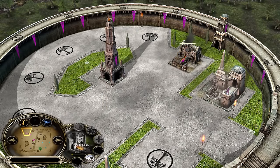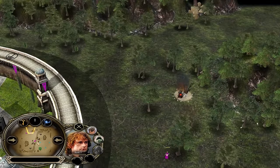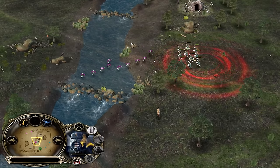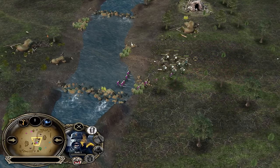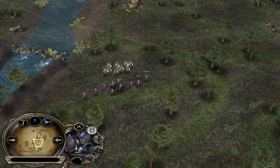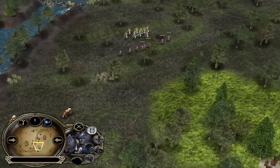Starting with a Barracks and a Blacksmith and using the Hobbit Pippin to capture the settlement, sending the two starting soldiers straight through the middle forward. Isengard will be trying to catch them with the War Chant and will also be able to deal good damage to them. But the player is pressing the S button all the time, trying to minimize the incoming damage.